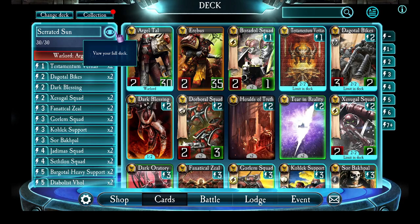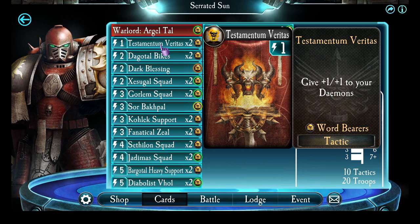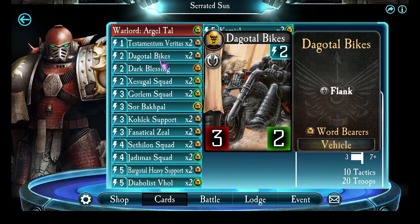Back to my deck. You can now see that most of it is Wordbearers — there are 20 troops and 10 tactics. I've got Testamentum Veritas, and 2 of them, because I've got a lot of demons, or Astartes slash demons to be more precise, in this deck.